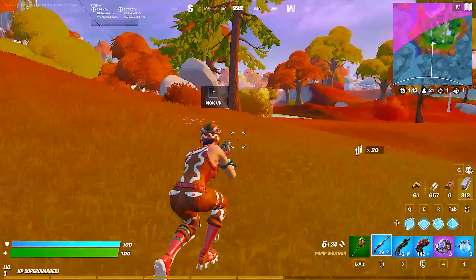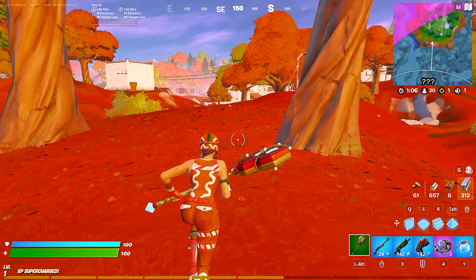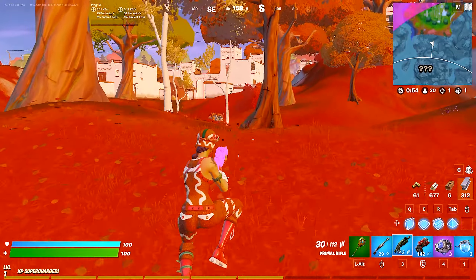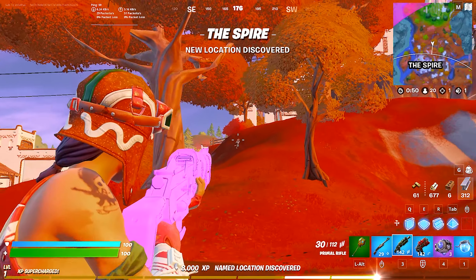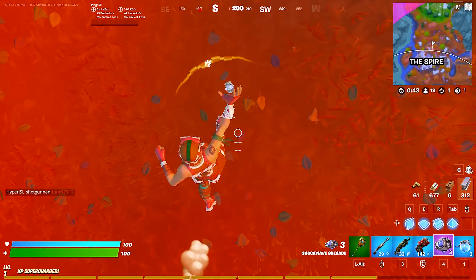Mechanical parts — I'm taking that too, it says craft ingredient. I'm gonna head to the zone and see what this stuff does. I don't know if I need more of it. I see someone — 31 damage, that's crazy. I'm gonna shockwave up there.